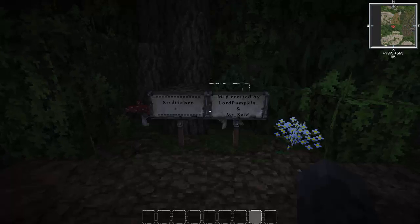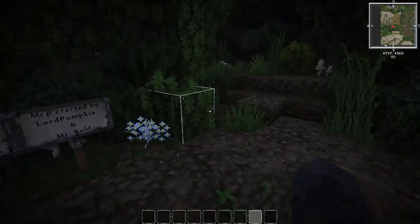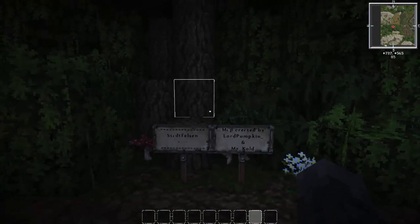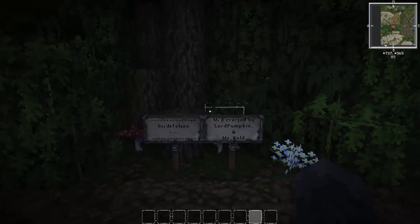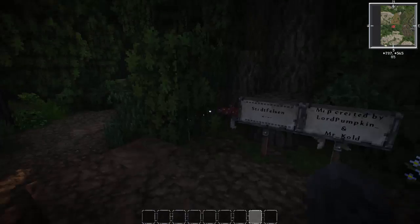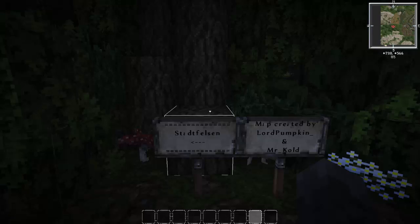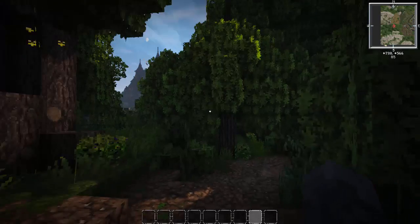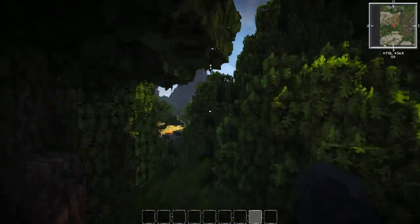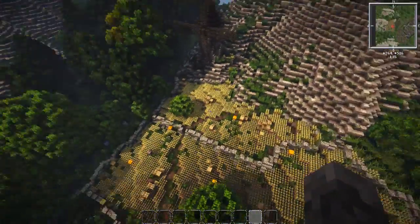What's going on guys? Welcome back to another Minecraft video. Today is another build review for Team Lyra. They have built something quite nice, and I'm really excited to show you guys this. It is called Stattfelsen. We are going to be looking over a castle town and it is looking very nice. We are going to go ahead and do a quick flyby.